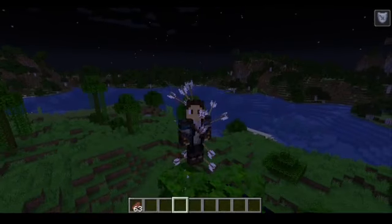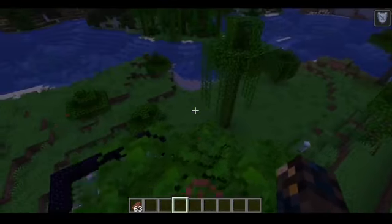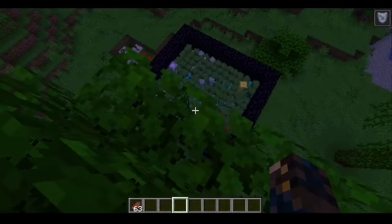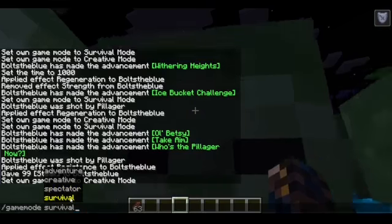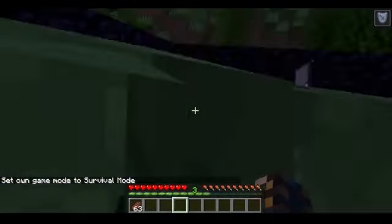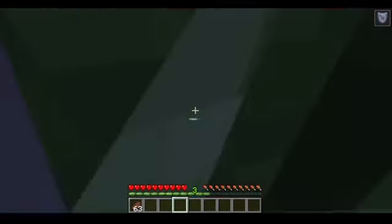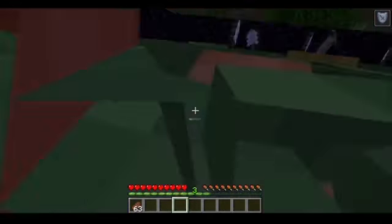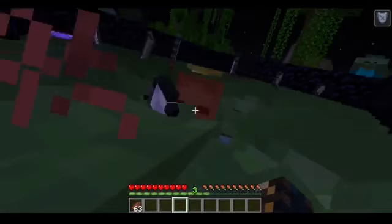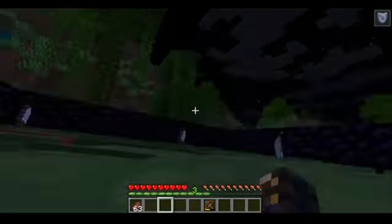The next one we're going to try out is resistance. If you don't know what resistance does, it basically acts as armor that isn't even on you. I thought it would be a great way to test it in the pit, but this time with zombies, because the pillagers are just killing themselves. Three, two, one — they're not killing me! I'm going to start fighting them. I'm not even taking damage. That's pretty impressive. Resistance is far better than regeneration.